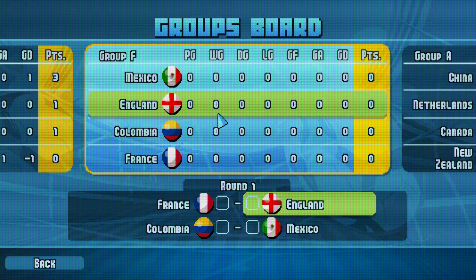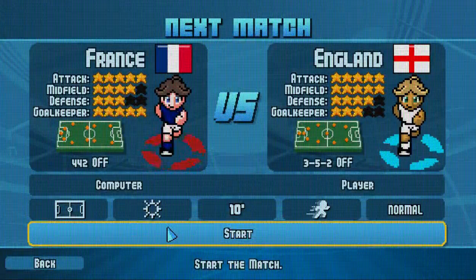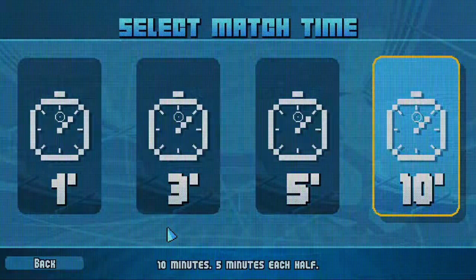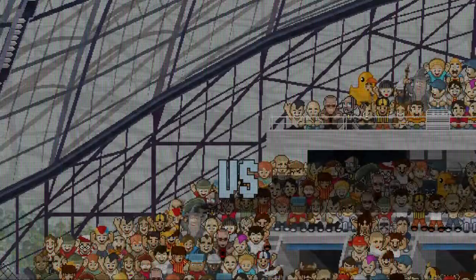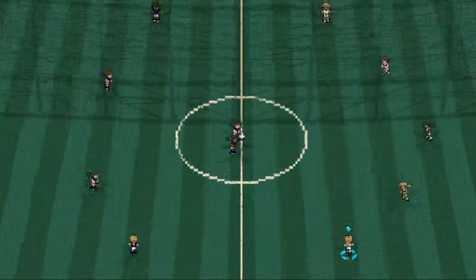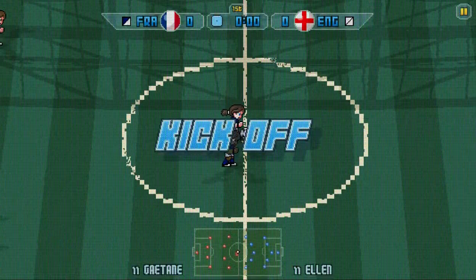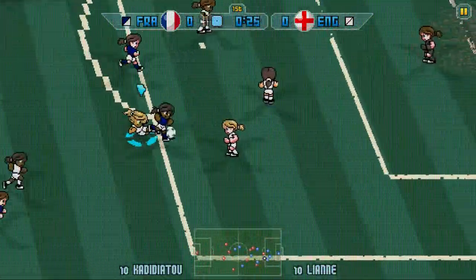Okay, so we got the actual fixture — we've got to play France, and Colombia's going to be playing Mexico. So let's go straight into our next match. We're going to play with 10 minutes and a half, but I'm going to increase the difficulty for a change. You'll find that the team sheet in the game is actually pretty realistic. They don't have their full names, just their first names, but they are the actual first names of the players.